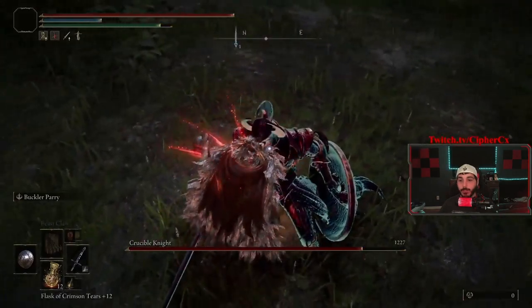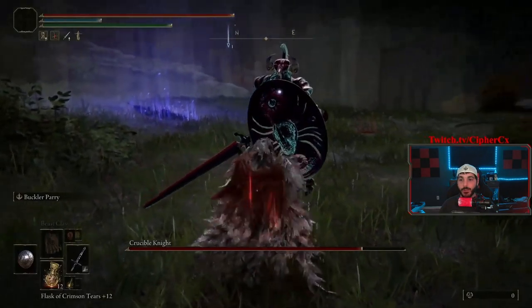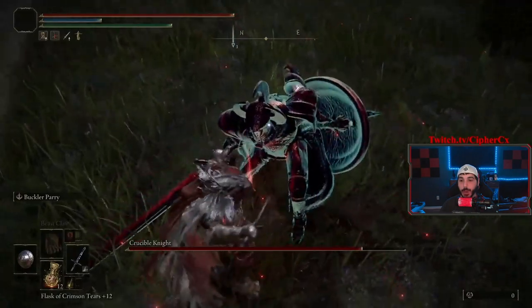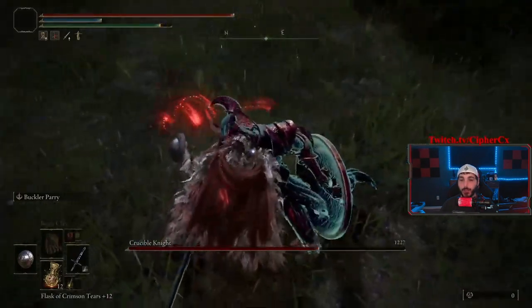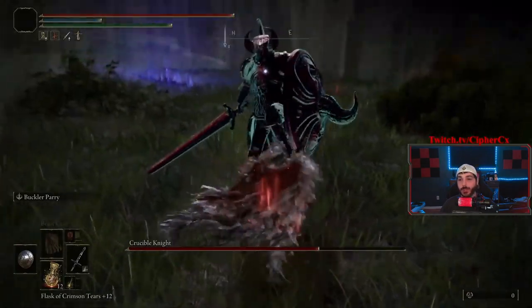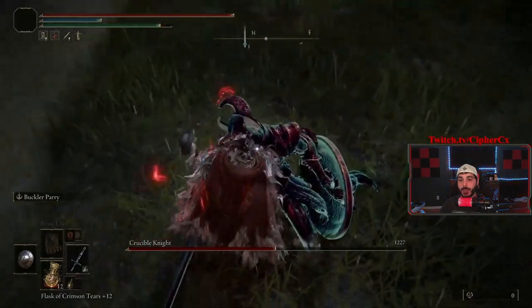Heavy attacks — the stomp, the double swing — are things you need to watch out for. After a parry, you'll see I'll get the critical on him. Gotta back off here, you gotta wait for those attacks, you gotta be patient. This one he usually does — a weak attack — right here you can parry and get the critical.